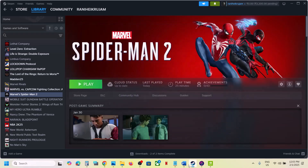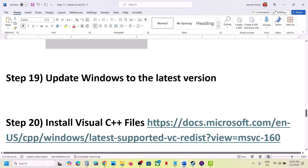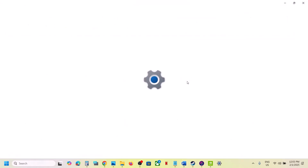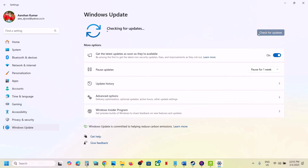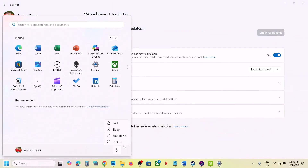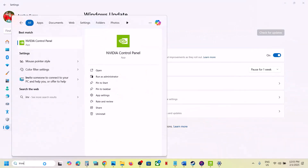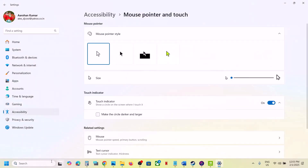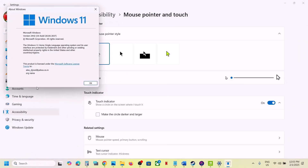The next step is to update Windows to the latest version — this is important. Open Windows Settings, go to Windows Update, and click Check for Updates. Once all updates are installed, restart your computer and launch the game. You can type 'winver' to check your current Windows version — make sure Windows is up to date.